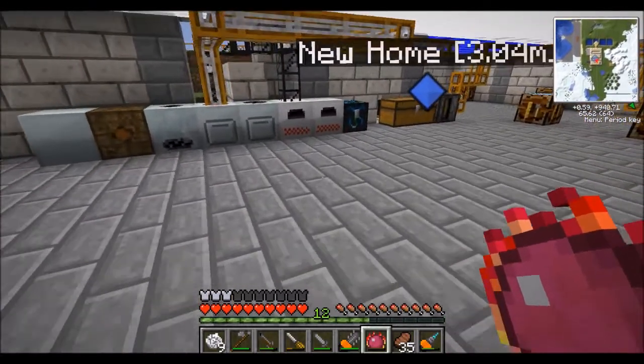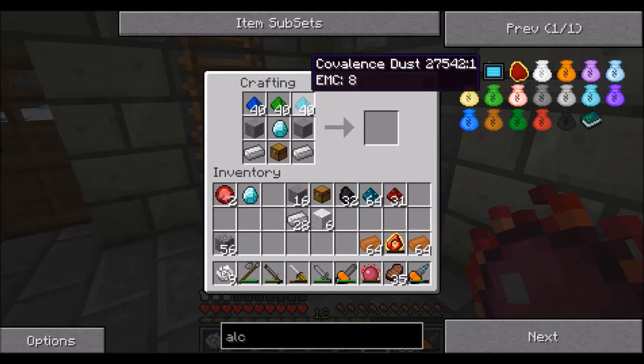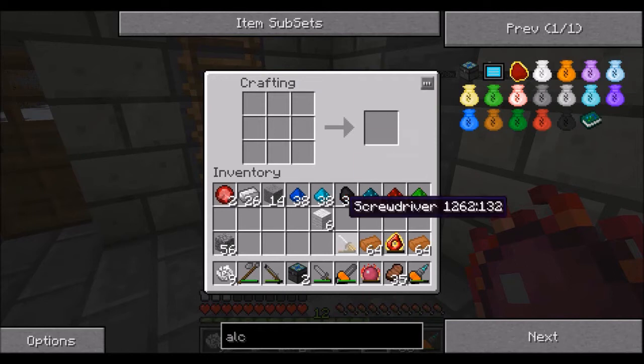We've got everything — brilliant! Let's have some of this cooked stone. Marvellous, lovely jubbly. It was iron on the other side of that and a diamond in the middle — stone, stone there. We want to make two of these, so I'll just get the recipe right. There we go — pop in the other diamond, pop in more iron, pop in more stone, and boom boom! Excellent.